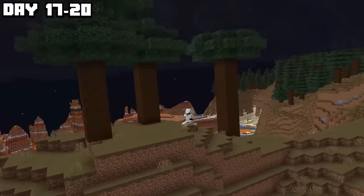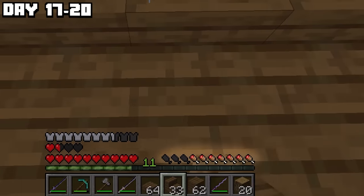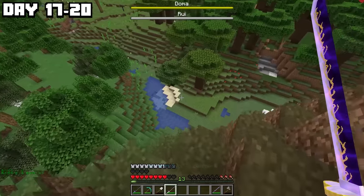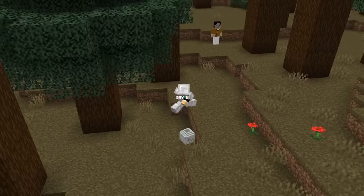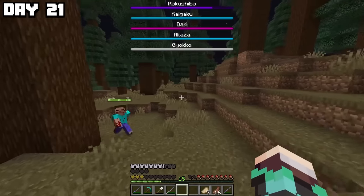Over the next few days, I found a new place and built up a base that should keep me safe from the demons. But while building, I used up every piece of food I had, so I needed to find something fast. We found food. Let's cook it. On day 21, I tried picking up a random pot on the floor since it looked kind of cool.